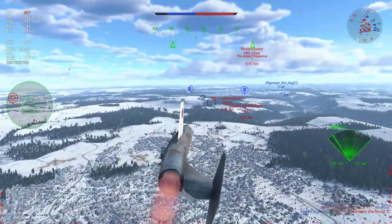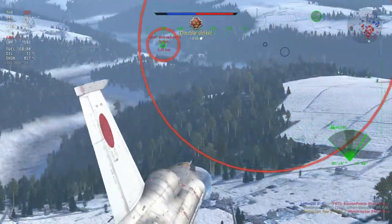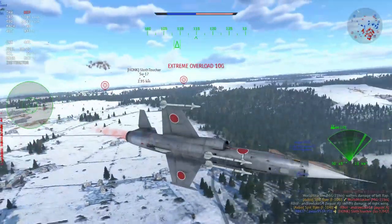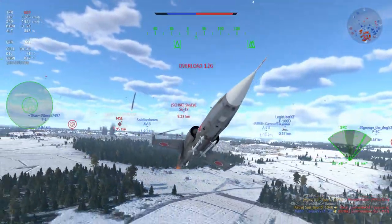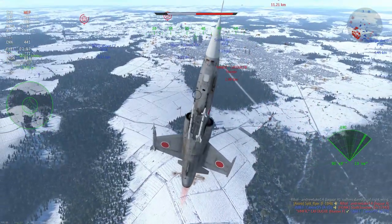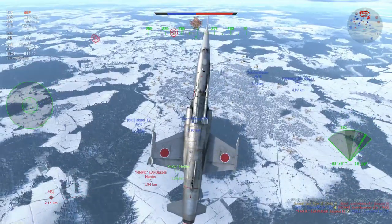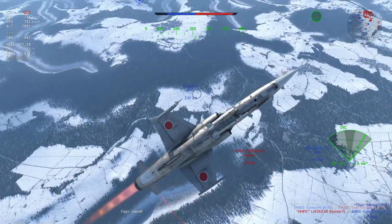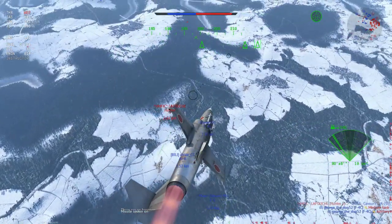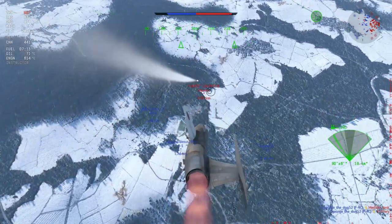This MiG-21 BIS looks like a very juicy target, and I get a nice easy kill. Looking at the Jaguar — just as he's turning around, he's too slow to get guns on target, and a little bit of brute sorts that out very quickly. Now that I've got that out of the way, who's left? Not many — it's going to be a pretty easy fight if we can tie over these last few enemies. But this is where the spicy stuff starts.